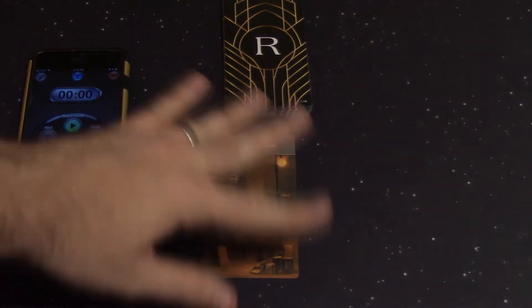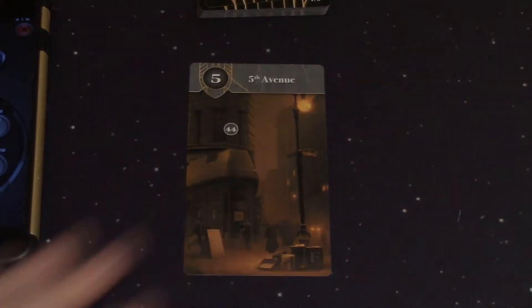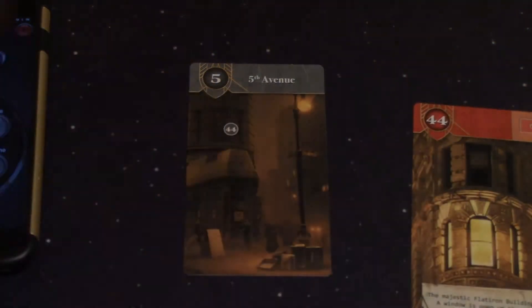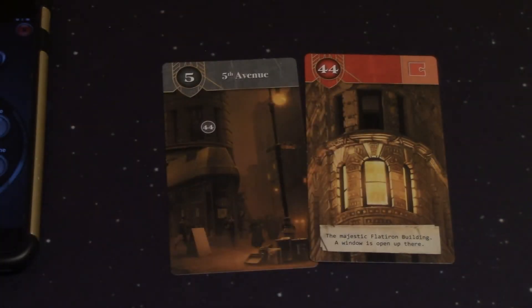We're going to start off with Fifth Avenue and look through the image for different things. Already we can see 44, which is going to reference a card. I'm going to pull out the card for 44, and sure enough we have one. So card 44 comes out — this represents the window high above. And 44 is a red puzzle piece. In this game there are going to be red puzzle pieces and blue puzzle pieces, and you can use blue puzzle pieces to interact with red puzzle pieces, usually to solve some type of puzzle.